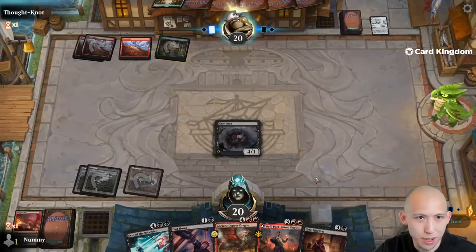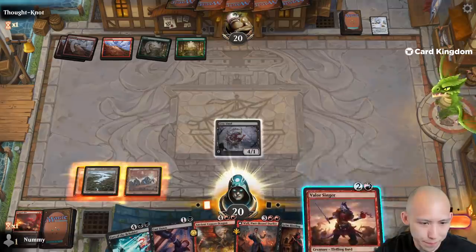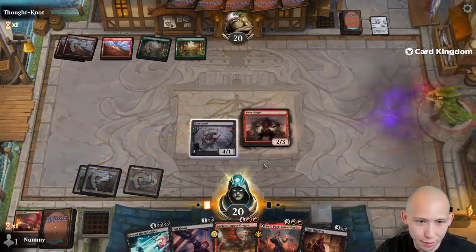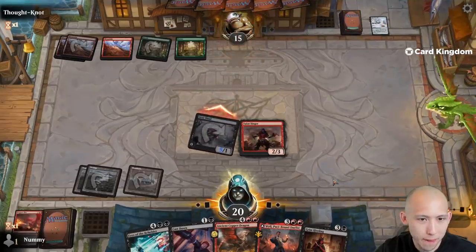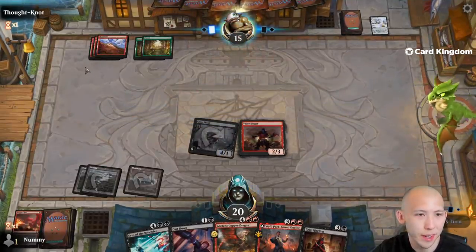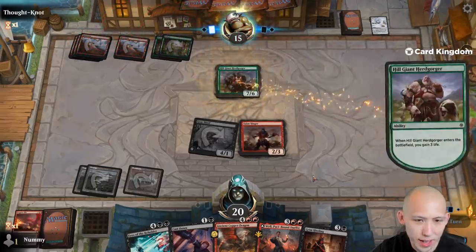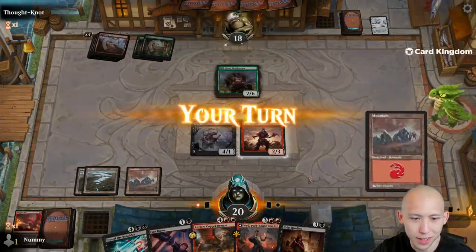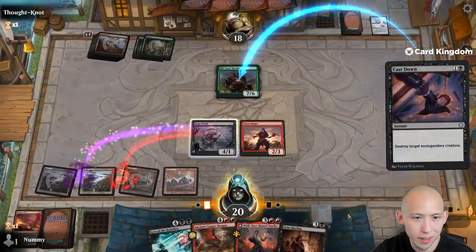Damn — if we had drawn a land there for Grim Hireling, probably smashing them. I mean we just hit them for five there, but now they have a bunch of mana and they can cast something swole. Yep, we get to Cast Down, but no longer is the Grim Hireling nearly as good, which would have been really good right here. Although that being said, this is a lot of pressure and if they just don't play out too much, while or whatever into Grim Hireling.